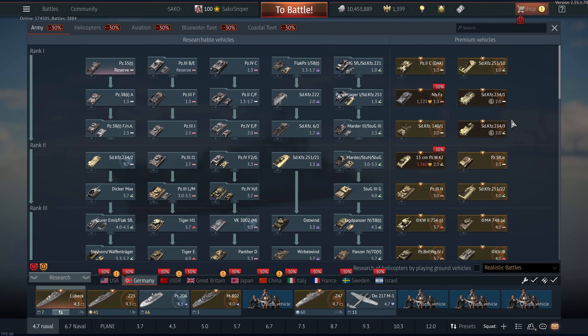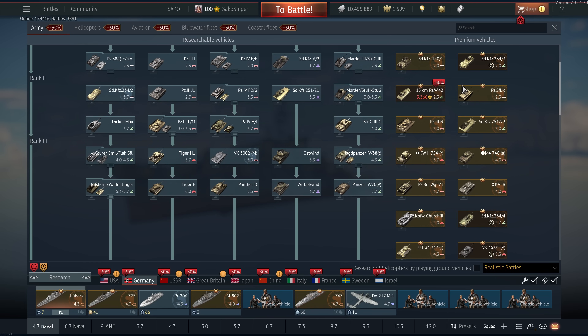Speaking of which, let's take a look at the Germans. Rank one — not really anything worth investing in. I can't remember what is an event vehicle, what's a Golden Eagle vehicle and what's a pack vehicle anymore.